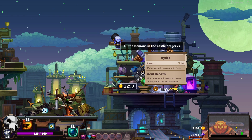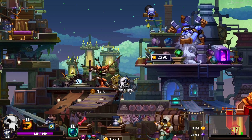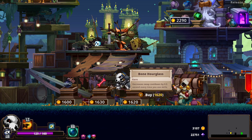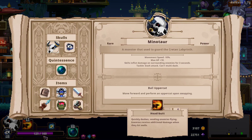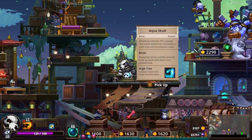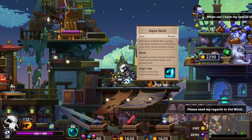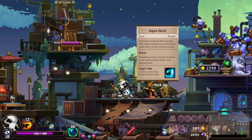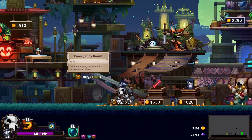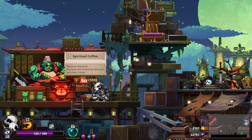Hydra — melee attack increased by 15%. This is a good one. But I do like the increased skill attack by 20% that I have right now, so I'm gonna keep that. Having two Power Skulls increases basic attack by 30% — Power and Speed. It's a Power Skull. I just don't like the Aqua Skull. Double Jumping drops bombs onto enemies. I'm not crazy about these items, really.